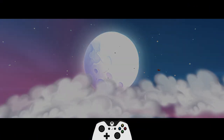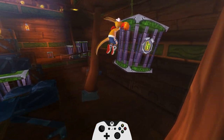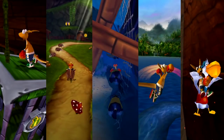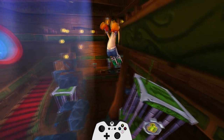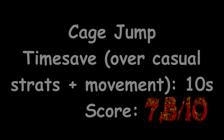We begin with Cage Jump in the hub world. It is the very first possible skip in the game, it's cycle dependent, medium difficulty, bonus points for being one of the five biggest reset points in the whole run. I'm giving it a 7.5 out of 10 because it looks very cool and if you mess it up you can just reset 5 seconds into the run.